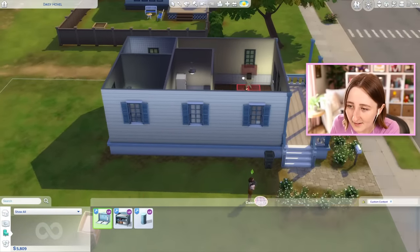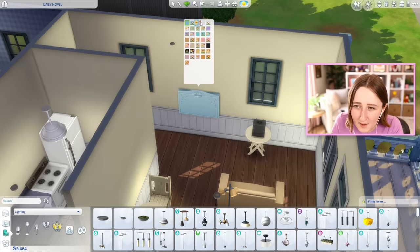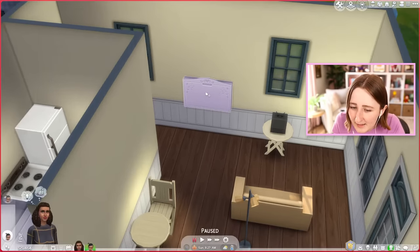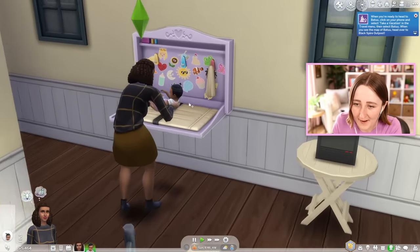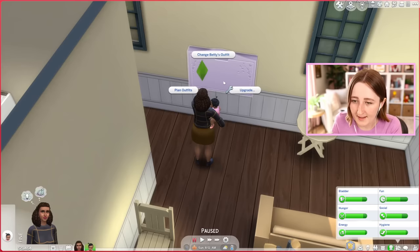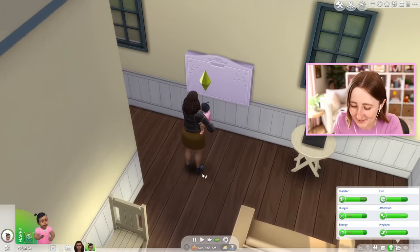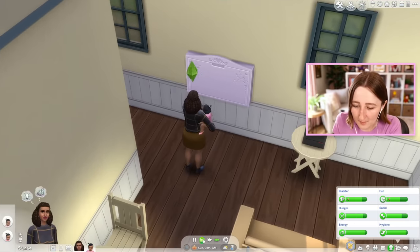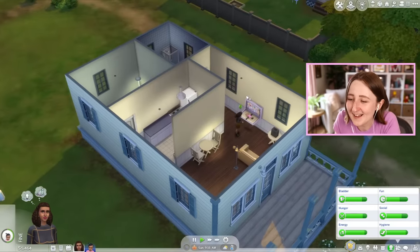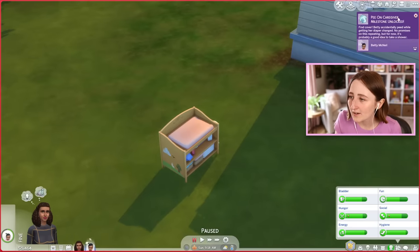Then we have the wall variant. I should probably put it inside instead of on this exterior wall. This one comes in all the same matching swatches as well, but we have to open it to see everything. Oh my God, look at all the stickers! I've been sat here wondering why I can't change her diaper — maybe because it's not dirty? Let's see if we can get her to use it. Change Betty's diaper. It works. I mean, that part's not all that interesting — I'm more concerned about how cute it is.